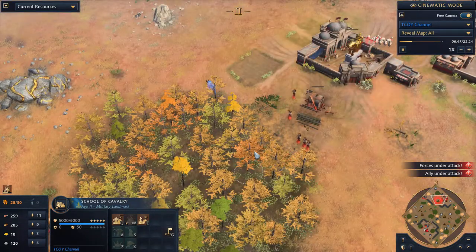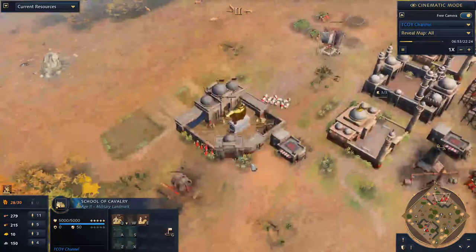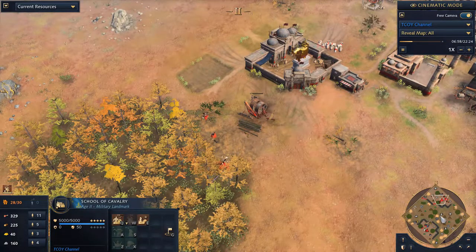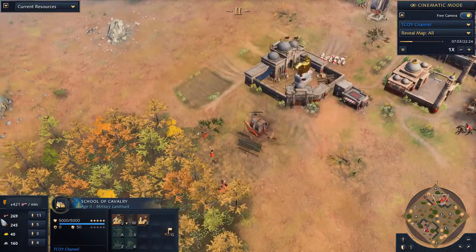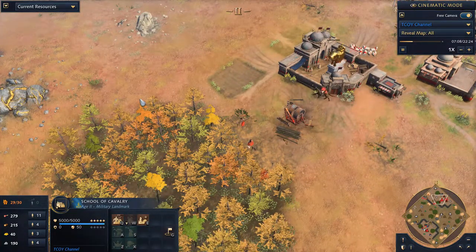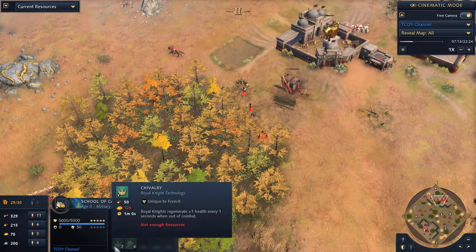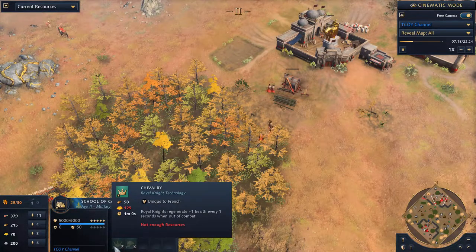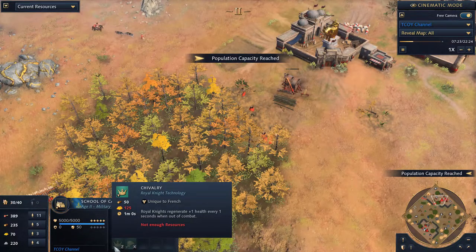It's very difficult with the French right now because there's so much defense on the enemy side. I'd like to try in the near future doing a cavalry rush combined with a tower rush — you use the cavalry as defense and drop them into the tower. They can physically heal in the tower as well if you get the Chivalry upgrade — they get one health every second when out of combat, and I think they count as out of combat when they enter a tower.